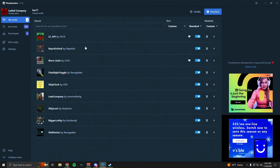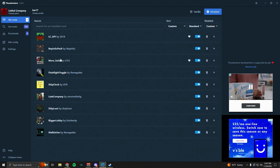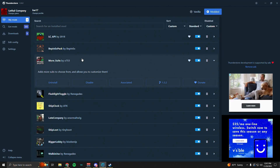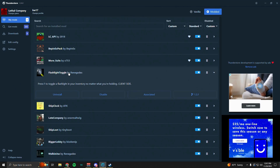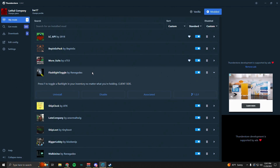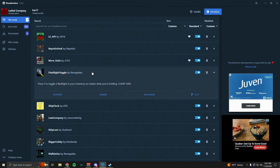The ones I use for the game include More Suits, which just gives you a few more suits to choose from that are pretty cool. I also use the Flashlight Toggle mod, which allows you to press F to toggle on the flashlight no matter if you're holding it or not.